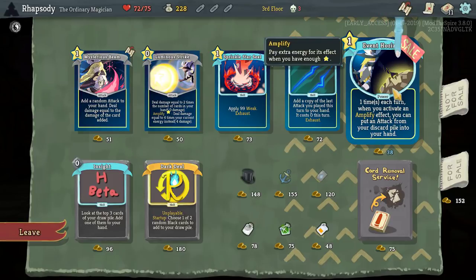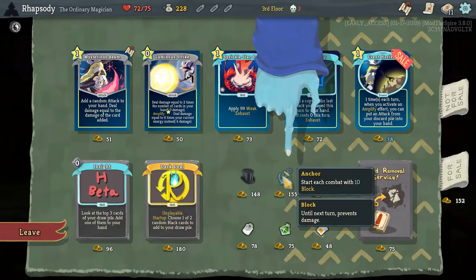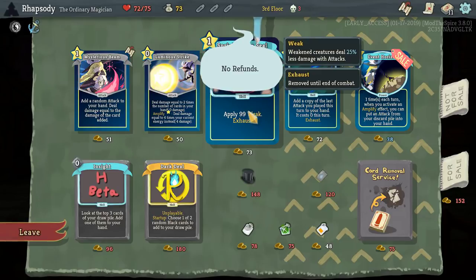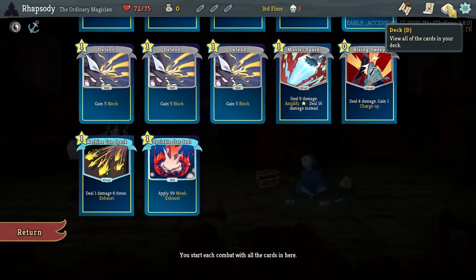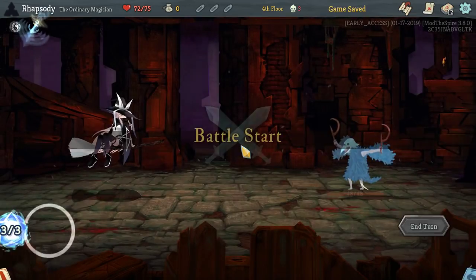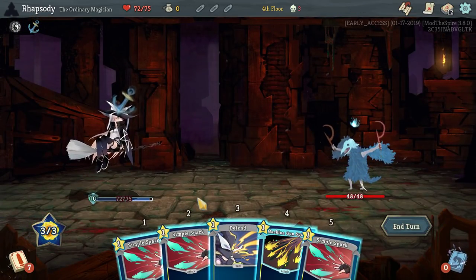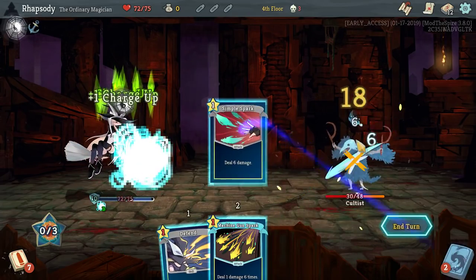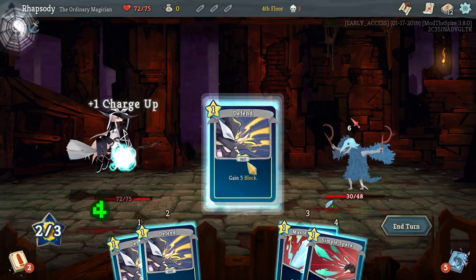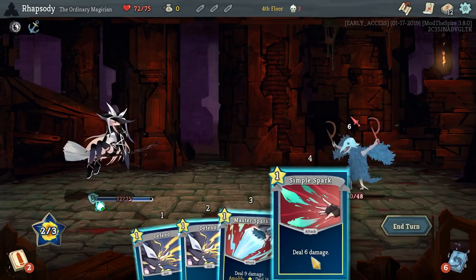One time each turn, whenever you activate an Amplify effect, you can put an attack card from your discard pile into your hand — not really our kind of thing. Having a bunch of block on turn one is actually really good for this character. I'm going to go with that and I'll be going with the Sprinkle Star Seal: apply 99 weakness, because 99 weakness is just extremely powerful in elite fights and boss fights — especially for a character who by design has a lot of problems generating enough block.